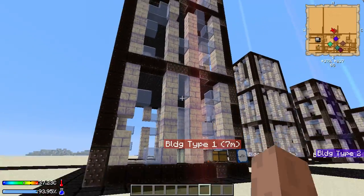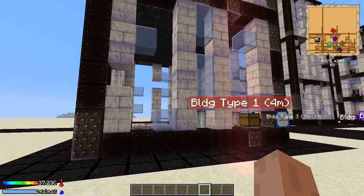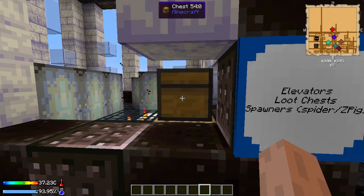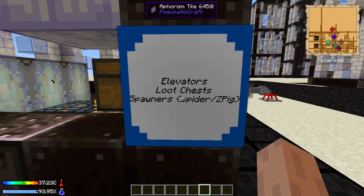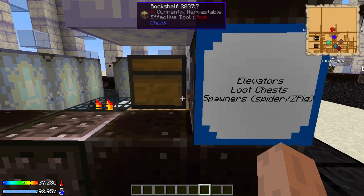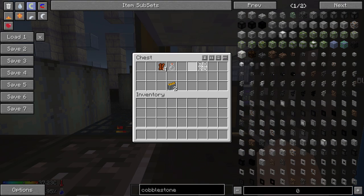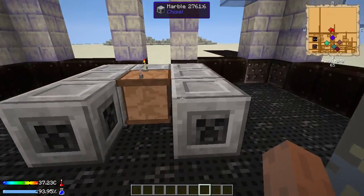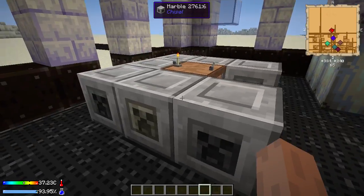This first building type kind of looks like a skyscraper of some sort. It has elevators which are great for early game, loot chests, and it also has some spawners of the spider and zombie pigmen variety. Some of the loot chests can contain cobweb, glass bottles, gun ammo, and beef jerky. The cobwebs are actually pretty common in the loot chests.